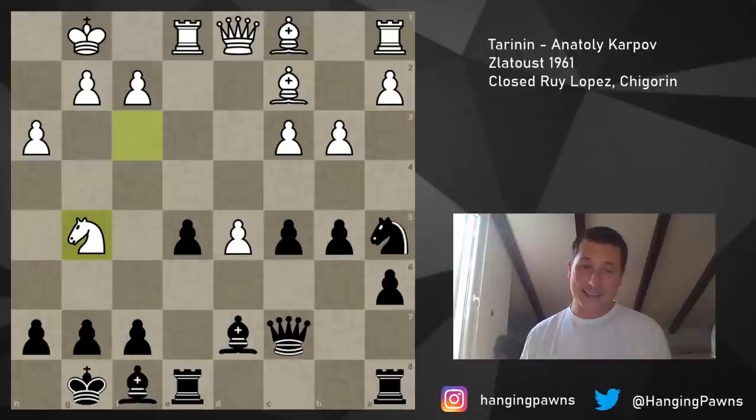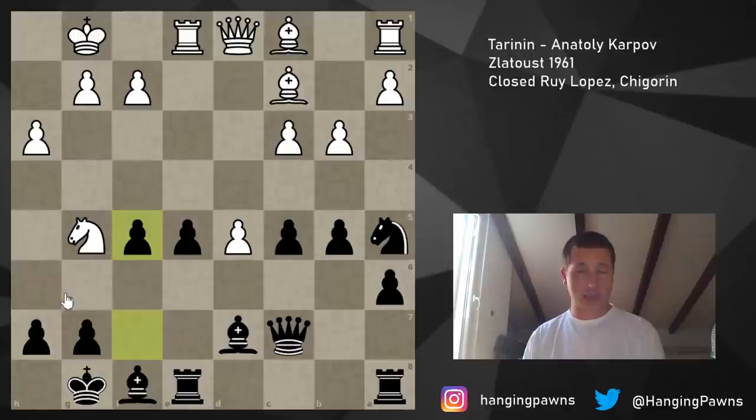If you play king h8, I can either take on h7 or f7 with check, so that doesn't work. There is no other defense to the h7 pawn, so you only have three moves: h6, g6, f5. Calculate all three — which is best and why? Let's start with the worst move. Visually most appealing, what I thought was the best move when I started analyzing this, was f5. This just loses on the spot.